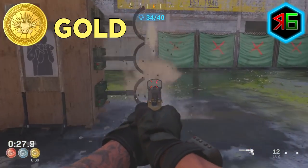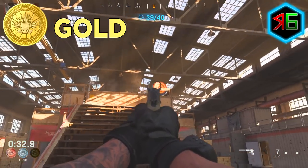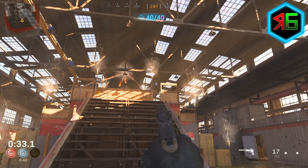If you miss targets — like you've walked past them — they'll show up red at some point during the trial. Make sure you're learning where they are and staying aware of the ones you miss so you don't repeat the mistake.